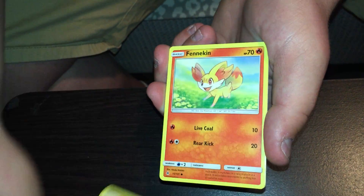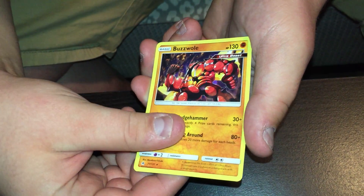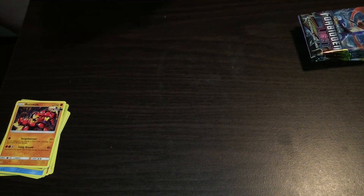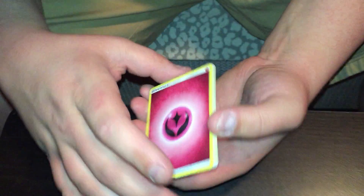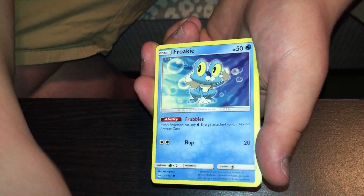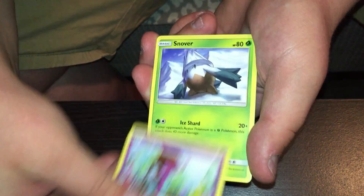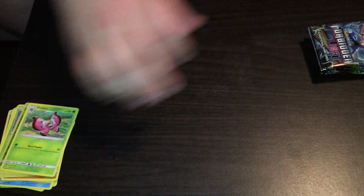Hopefully we can get a couple good pulls. Scatterbug, Buzzwole — regular rare, Ultra Beast. Hoopa. Snover, Snover — same exact time. Nothing. Wah, wah, wah.